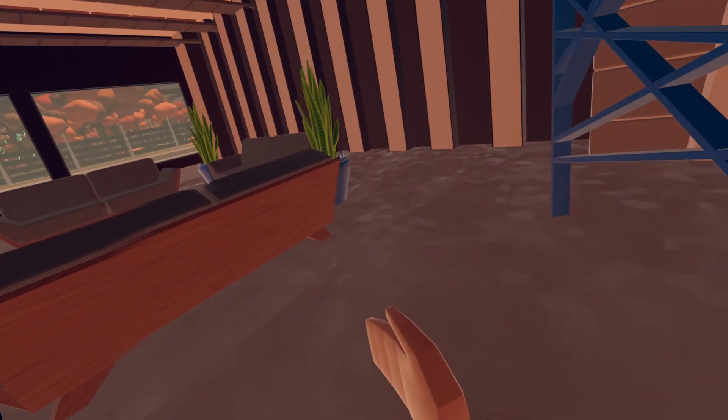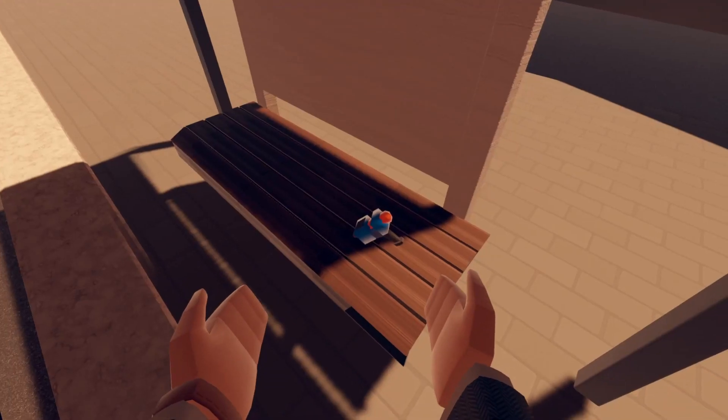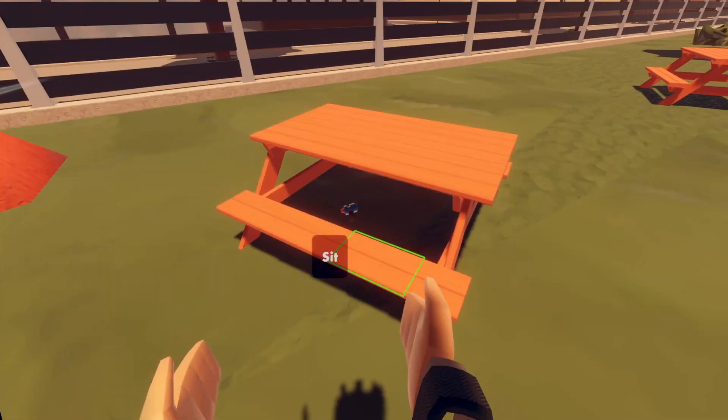The first one is right over here — you're gonna grab it, it's gonna be right here. Next one is right outside these doors; you're gonna turn right and it'll be right here on this bench. As soon as you enter the park, you'll want to turn to the left and it's gonna be right here under this bench.